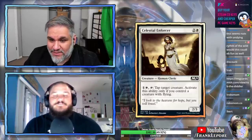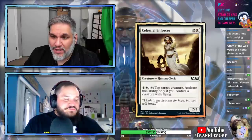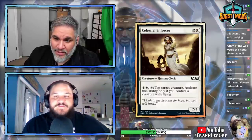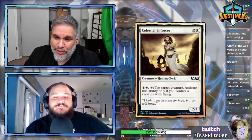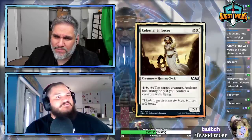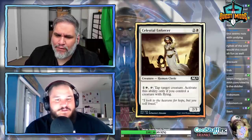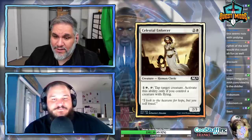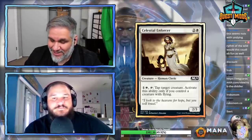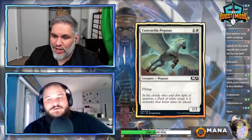Celestial Enforcer: fantastic art. 2/3 for three mana, two and white, for a human cleric. For two mana you can tap it and tap target creature, but only if you control a creature with flying. This is just bad — it's worse than a 1/2 for one. It does nothing if you don't have a creature with flying. It's just a 2/3.